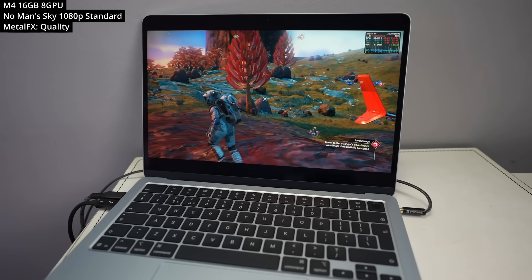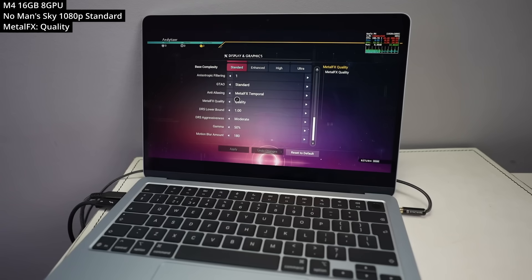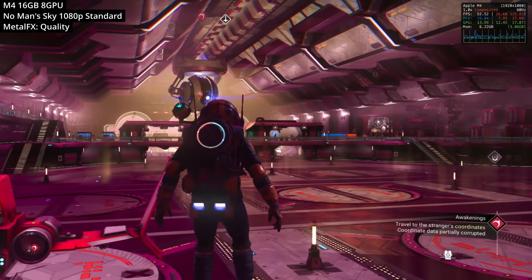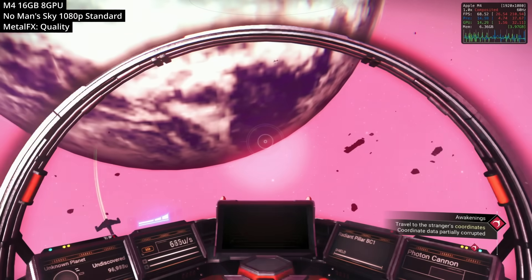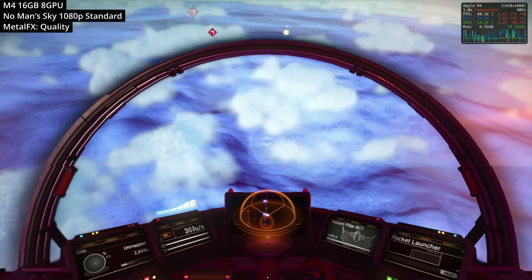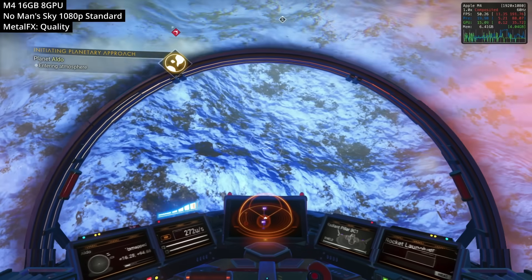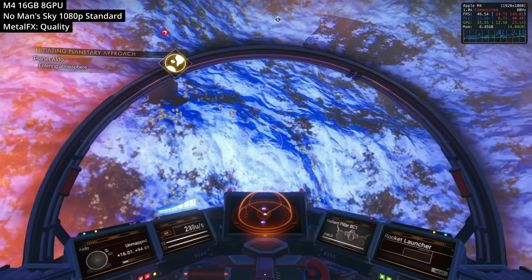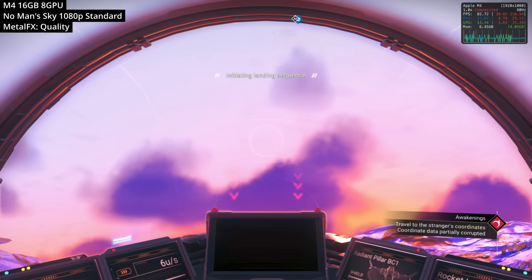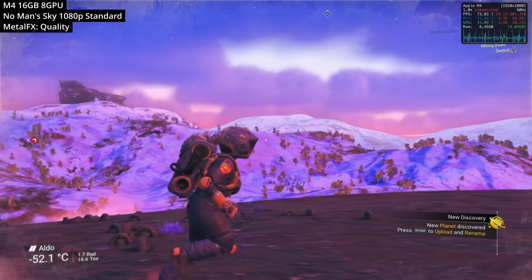Next, we're looking at No Man's Sky, the crafting exploration spaceship game. We're running at 1080p at standard graphics settings with Metal FX turned on to quality mode. On the space station we're getting about 50 FPS; transitioning into space gives 70 to 80+ FPS. Transitioning down to a planet hides the loading screen, where frame rate drops to about 40 FPS as it loads terrain and creatures, eventually smoothing out to about 60-70 FPS. This is a really well optimized game for Apple Silicon Mac.